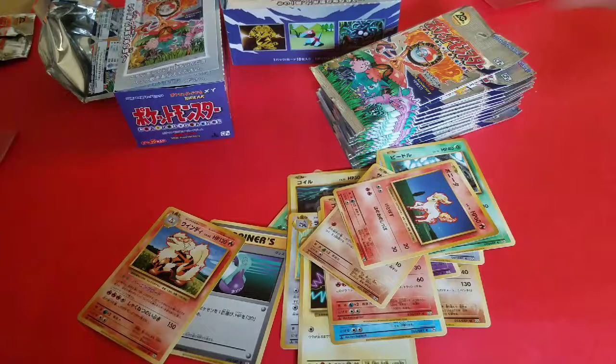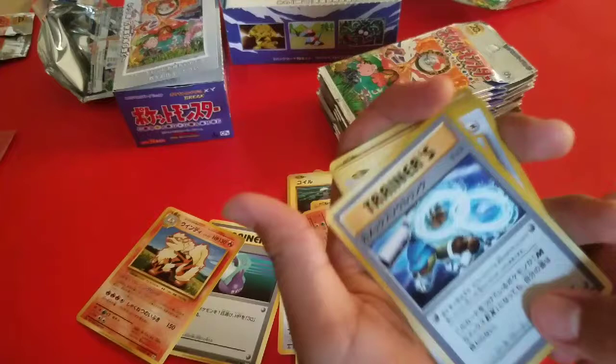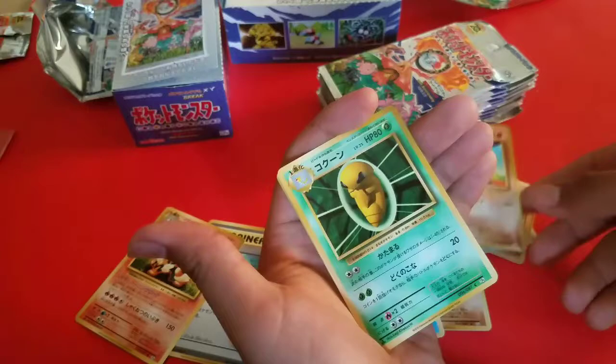On to my pack. Three to the front. So there's a Blastoise Spirit Link, Farfetch'd — okay, he's not rare — Machoke, Caterpie, Poliwhirl, Charmander, Magikarp, Machop, Kakuna, and we got Hitmonchan. Nice.